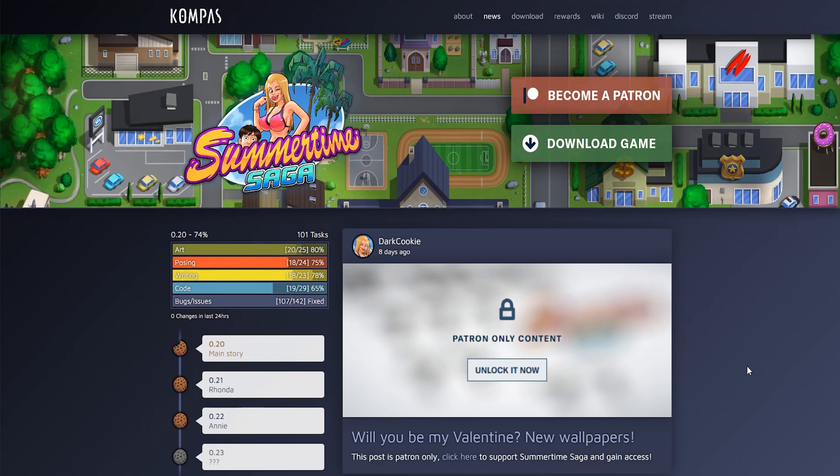Before we get to that, let's take a look at the progress of Summertime Saga version 0.20: 74% done, art 80%, closing 75%, writing 78%, code 65%, bugs and issues 107 out of 142 fixed.